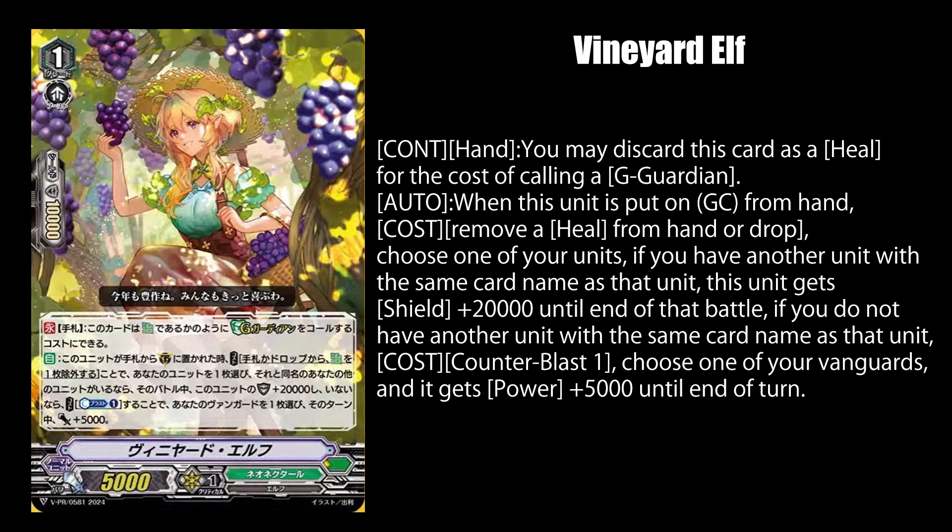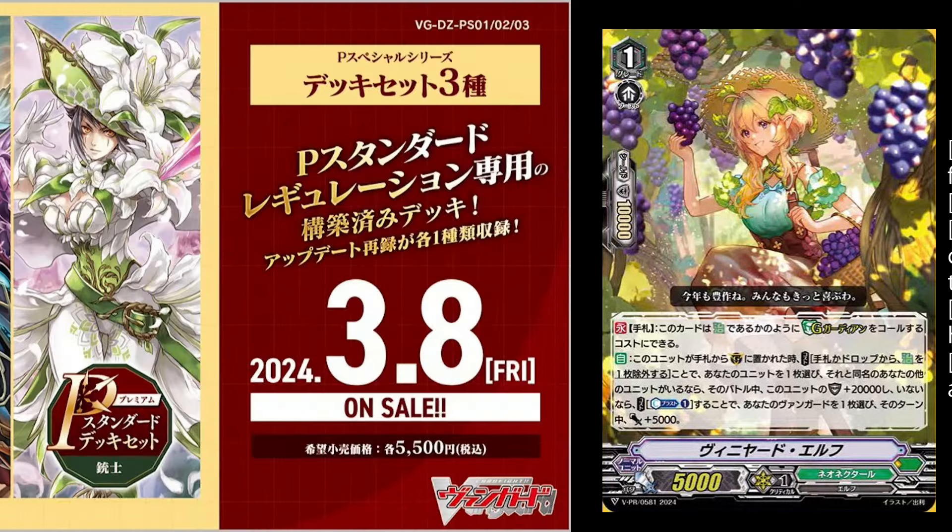Vineyard Elf, while in your hand, lets you discard it for the cost of calling your G Guard. When it's put on the guardian circle, you can remove a heal trigger from your hand or drop zone to get 20k shields if you have two of the same unit on the field. Then you can pay one counter blast if you did not have two of the same units to give your vanguard 5k power until end of turn. You're not getting much out of this card if you're playing against a control player, let alone getting screwed over by your own deck's bad RNG of having two of the same units on the field.